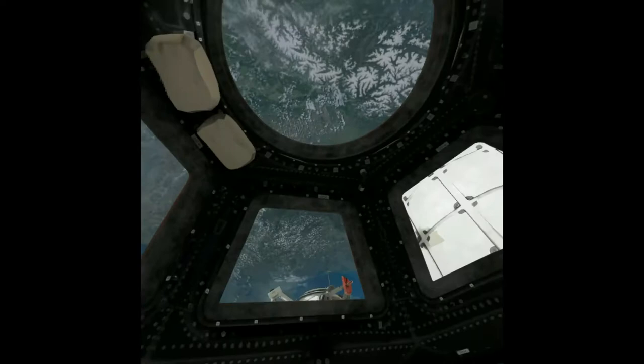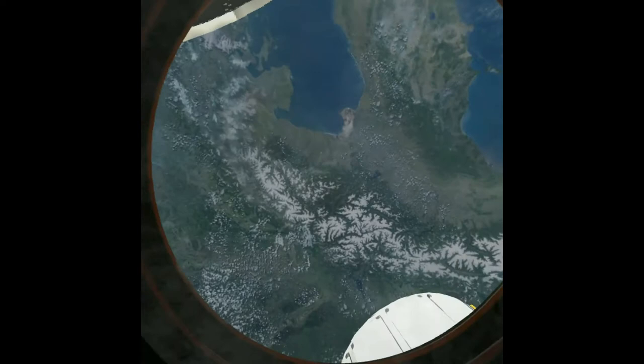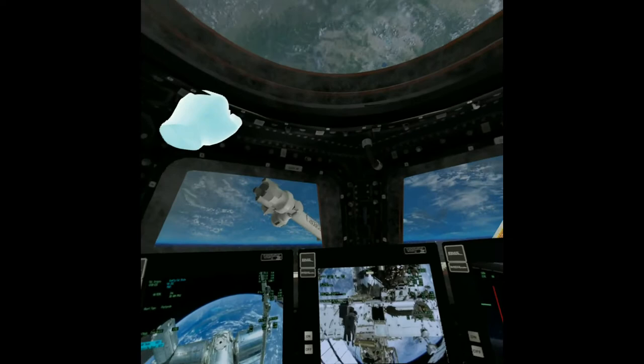The cupola is every astronaut's favourite location on the ISS because it has such a fantastic view of the Earth. Take a moment to see what home looks like from 250 miles above the surface — must be the Alps. This is also a great spot to watch approaching spacecraft. We have an unmanned resupply mission ready to dock at the station.